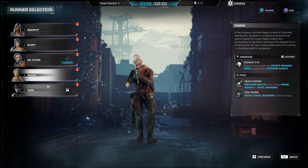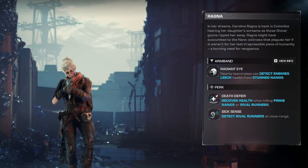Ragnar is the aggressive choice for runners in PvE, specialising in recovering health from stunned enemies with the Radiant Eye ability, and Death to Fire offering even more health when killing Prime Nanos, which are in abundance in this mode. If you're starting to struggle survivability-wise as a solo player, Ragnar could be the way to go while your armour recharges — just make sure to grab as many stun mods as you can from the exchanges to maximise your leech chances.